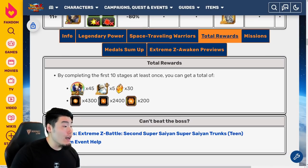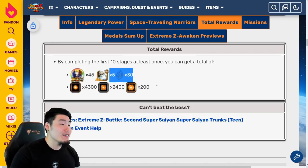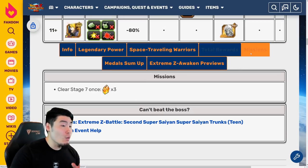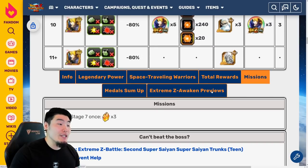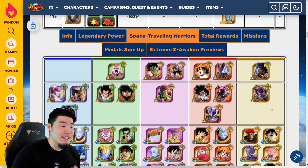After you clear the initial 10 levels, you'll be looking at 45 Extreme Z Awakening Medals, 5 Fizz Grand Kais, 30 Dragon Stones, as well as enough Fizz Orbs to rainbow a Fizz unit. There's also one additional mission for 3 more stones, and all you got to do is clear Stage 7 of the event, which for some people might be easier said than done, since you do need to have a decent number of Space Traveling Warriors units.